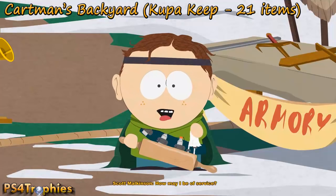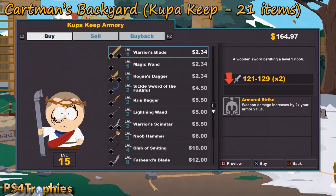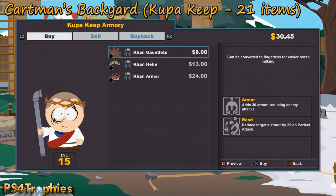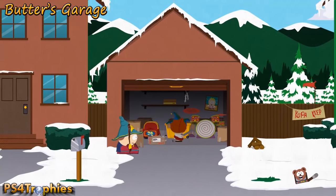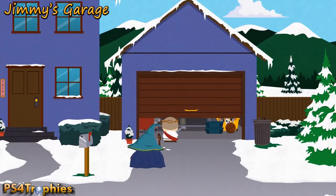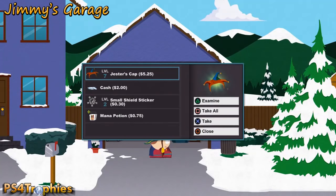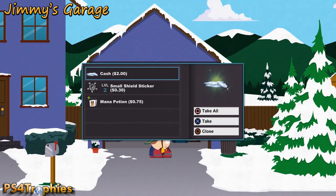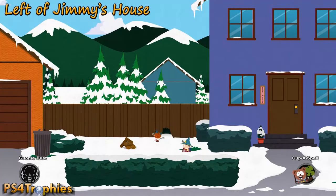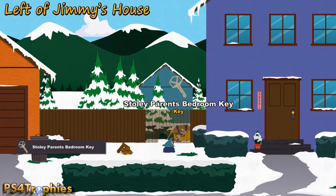In Cartman's backyard there are 21 items to buy from the shop — just weapons and equipment; sell your junk and patches first. Next door at Butters' garage, you may need to get the key from inside, but you get some gloves there. At Jimmy's garage — not locked out after the game, unlike his house — you can get the jester's cap. Left of Jimmy's house there's a hole; use your gnome dust to go in and find a chest with the witch gloves and the Stoleys' bedroom key.